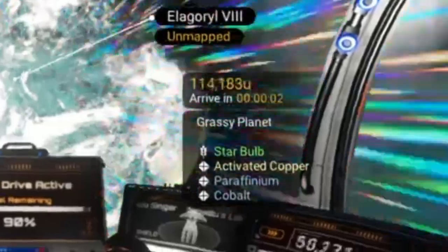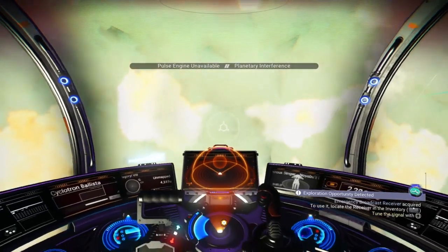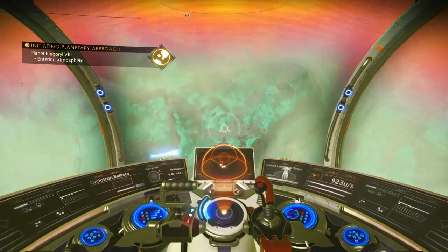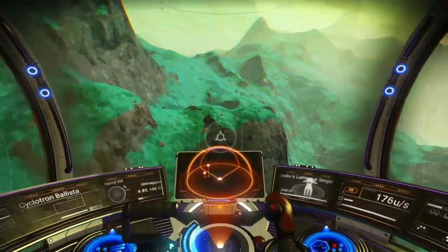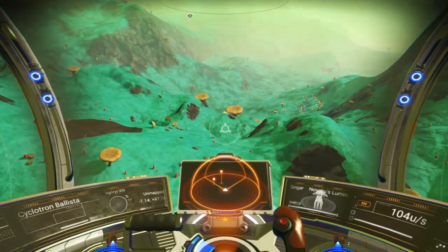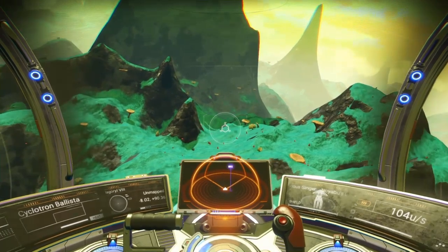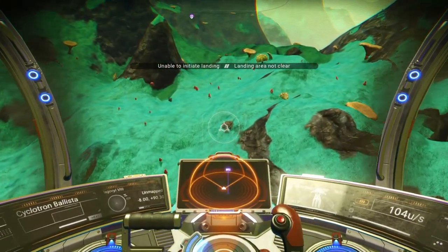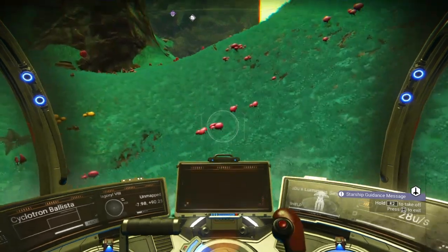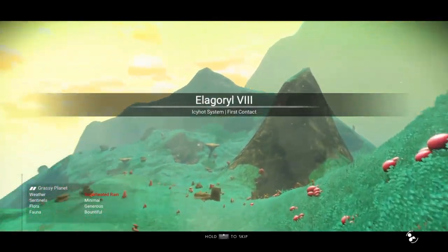Our final stop is a grassy planet, with star bulb, activated copper, paraffinium, and cobalt. The colors look to be a lot more yellow in the sky and aqua on the land or water. Definitely looks like there's a lot of green down there — that is awesome — with a yellowish, almost golden sky. Tall mushrooms scattered throughout the environment, and lots of very tall mountains; some of these mountains are absolutely huge. Initiating landing sequence. Sometimes this ship does not like to land on a very steep slope. I'm going to head on out to this very interesting planet full of spectacular colors.